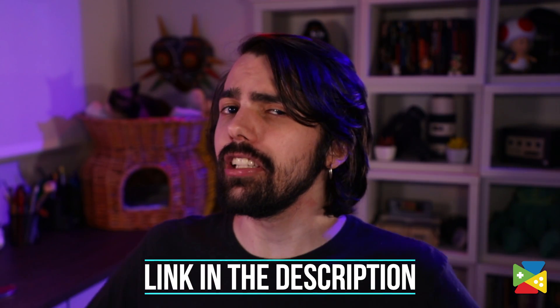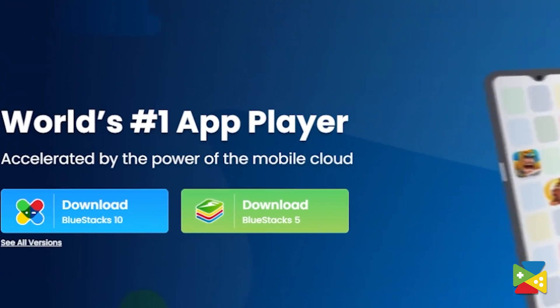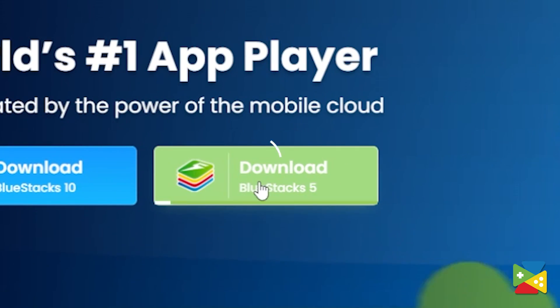Firstly, click on the link in the description to go to the official BlueStacks website and download the latest version of the emulator.